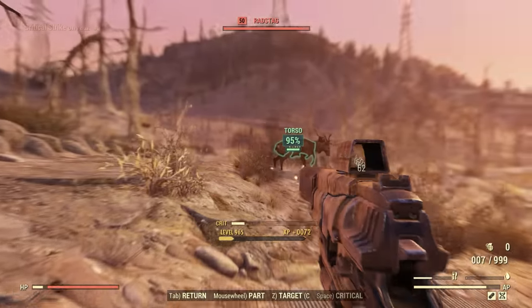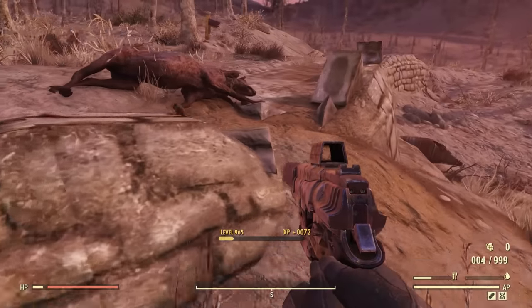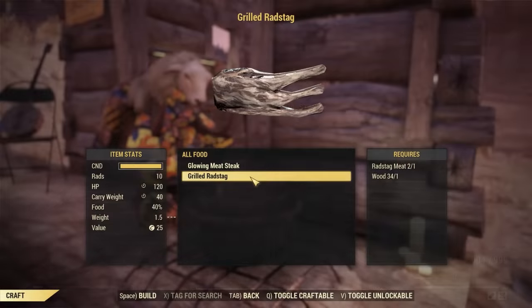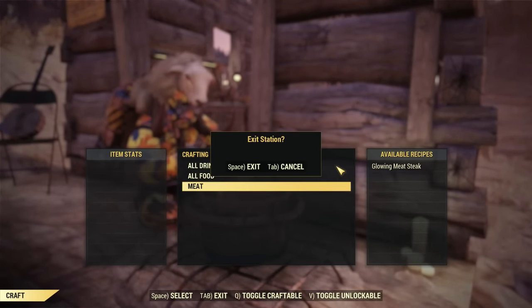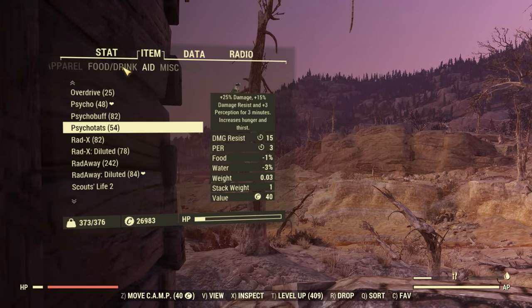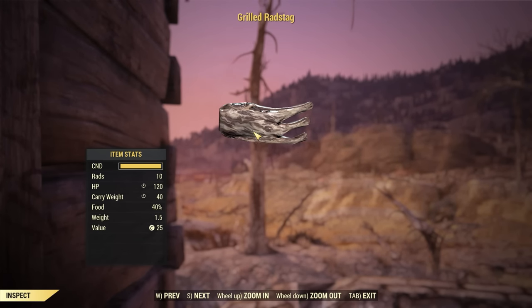Up next, let's talk about a food that can be extremely helpful — grilled radstag. All you need is some radstag meat, some wood, and a cooking station, and you can get a great carry weight buff. This will normally give some health and plus 20 carry weight, which is already a massive bonus for a food that's so easy to craft. But if you have the carnivore mutation it will actually double the effects and you can get a temporary plus 40 carry weight bonus. This food can be extremely helpful if you don't have a good backpack yet or just need a quick carry weight boost.